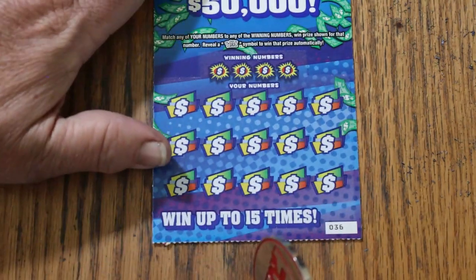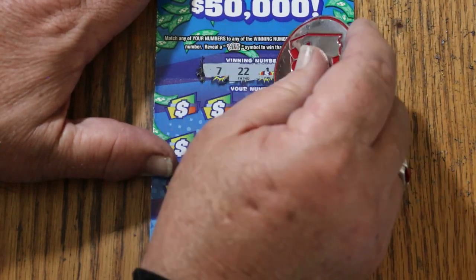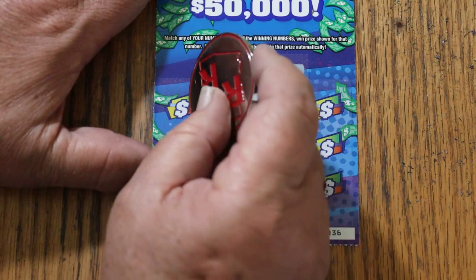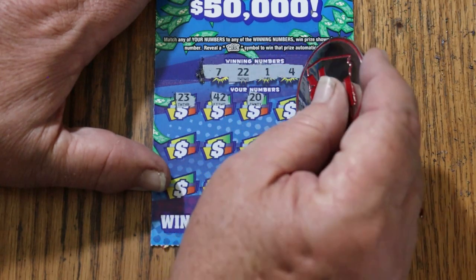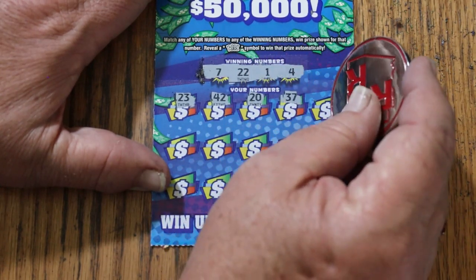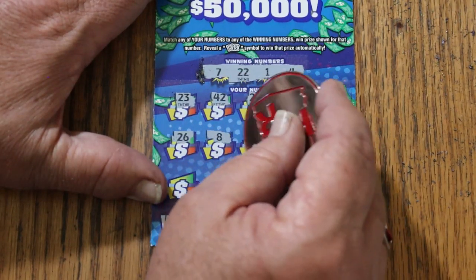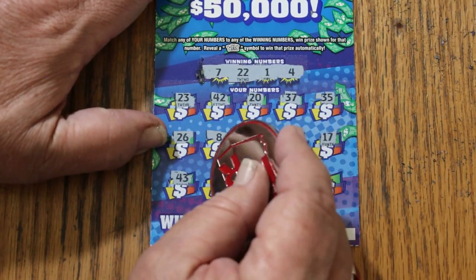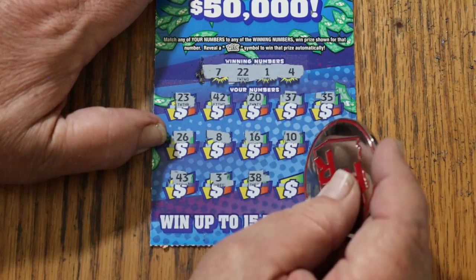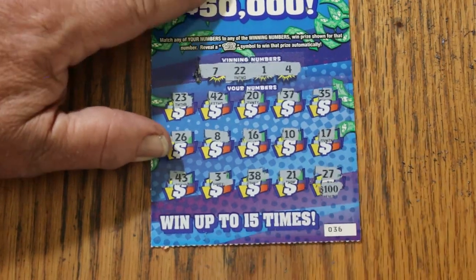Ticket 36: 7, 1, 4, 23, 42, 20, 37, 35, 26, LV's 8, 16, 10, 17, 43, 3, 38, 21 — and in the corner for 100 bucks — 27. No good.